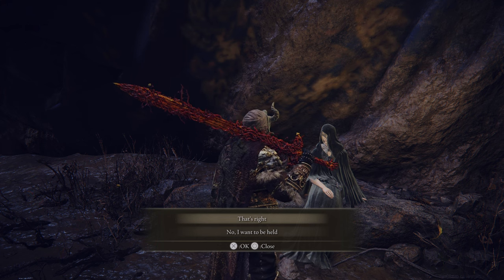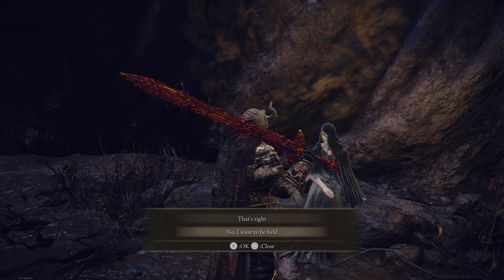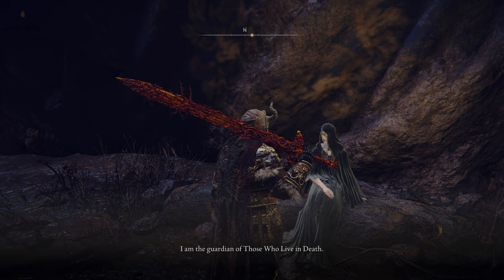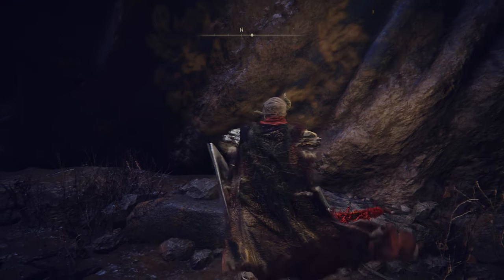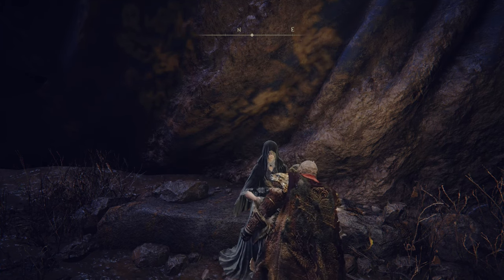I want to be held. That's interesting. I'm going to press this to see what happens. 'You are an odd one. I am the guardian of those who live in death. They call me a foul and rotten witch. Yet you still wish to be held by me?' Maybe she gives me more of a legit blessing as a result.